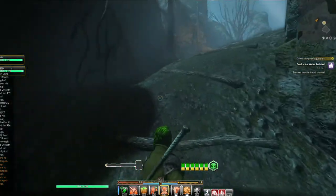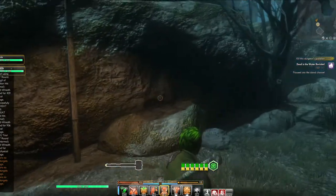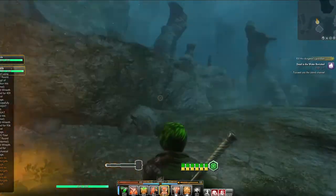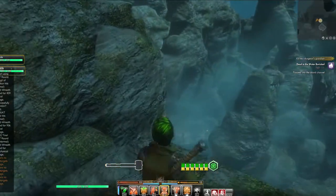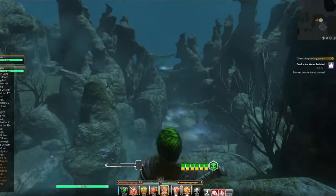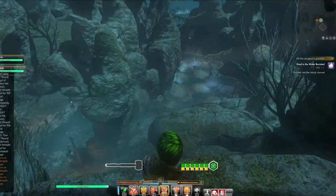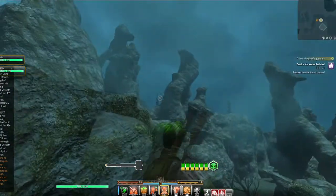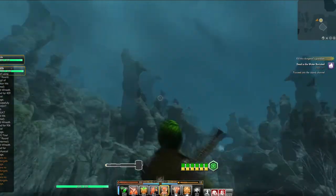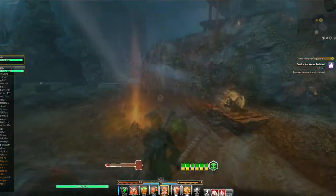And upon cresting the hill, our suspicions are confirmed in a way that only raises more questions. There's a house here — what is it doing here? How did it even get here with these impossible pillars of stone? There's a lighthouse too. Is there anyone up there? How would people even get there? This entire area seems impossible for humans to traverse, but also designed for them at the same time.